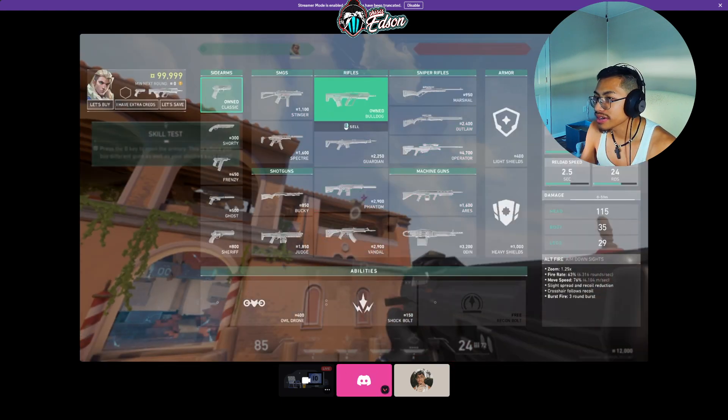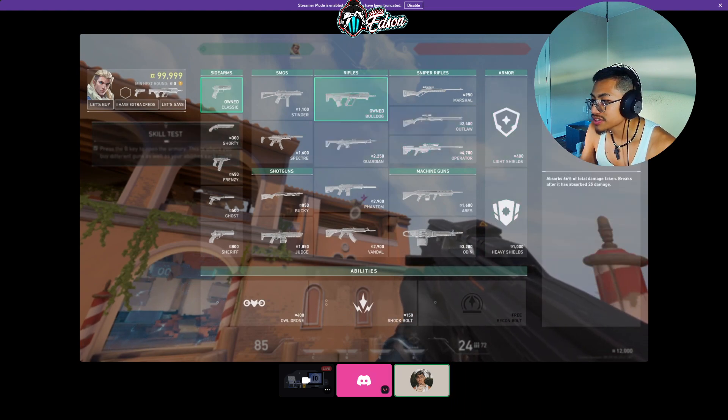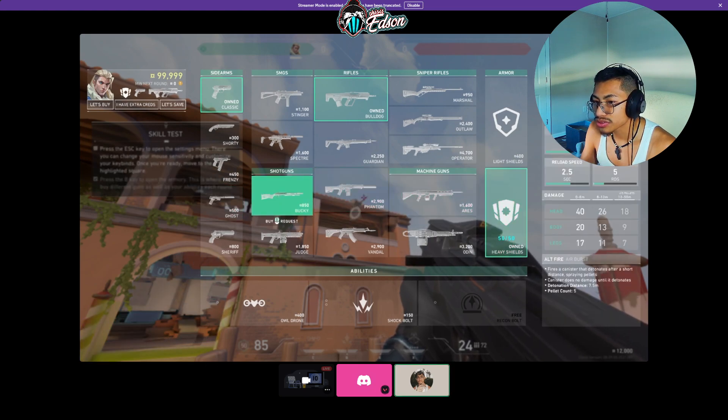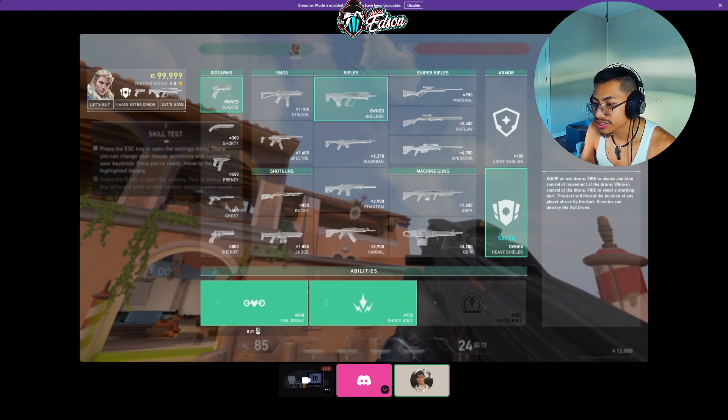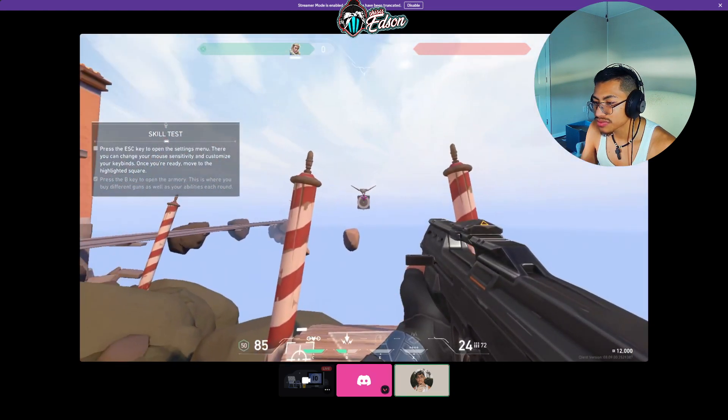Now get heavy shield. Yeah, heavy shield is on the right. Yep, that one. And then get your stuff on the bottom — Owl Drone and Chop Board. Buy all of it. Another one. Oh, it says you can buy two of those.